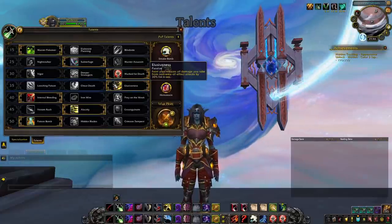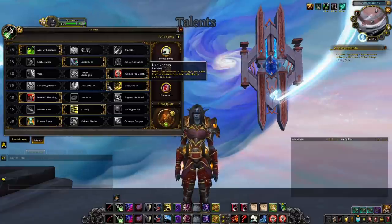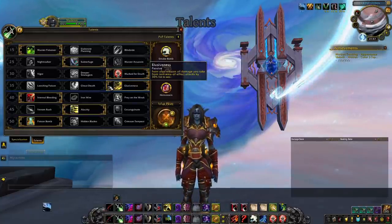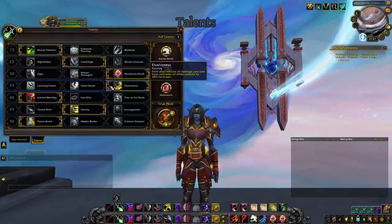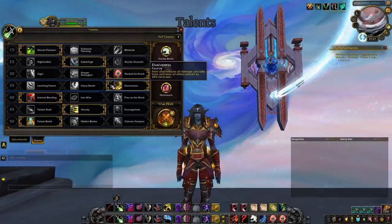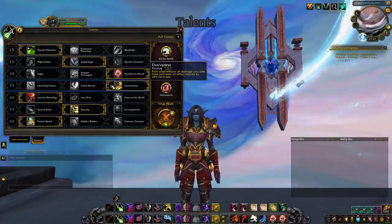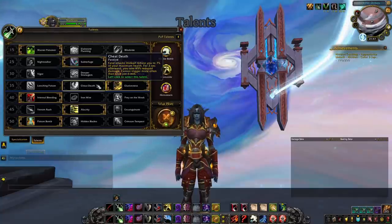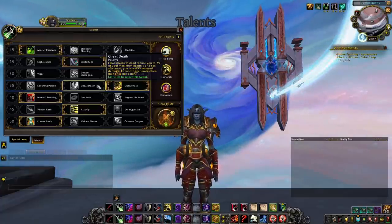On the fourth row, pick Elusiveness in most cases. Feint reduces incoming burst damage significantly, and the short cooldown makes this one of the most powerful Rogue talents. Use it during an enemy burst window or preemptively before a predicted stun. However, against comps with near-zero sustained damage but brutal burst — like Rogue Mage in 2v2 or Rogue Mage Priest in 3v3 — play Cheat Death instead, since they'll CC you before the stun anyway, making Feint mostly useless while Cheat Death can buy your healer the seconds needed to save you.